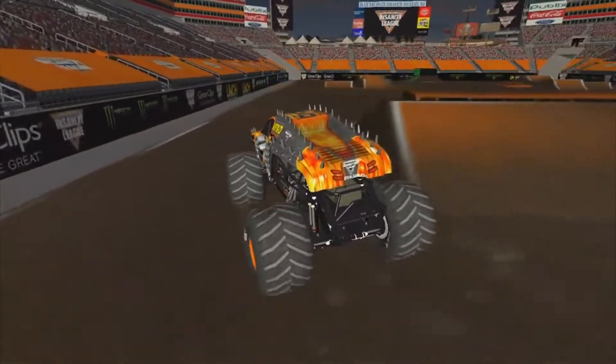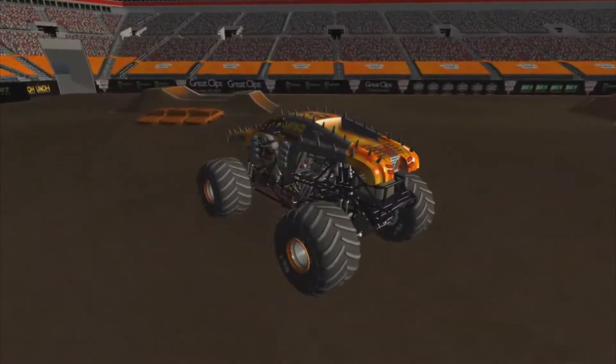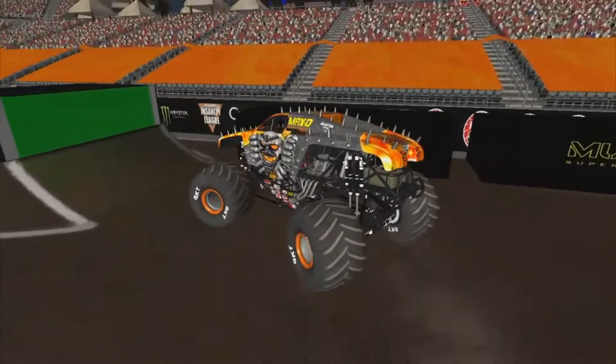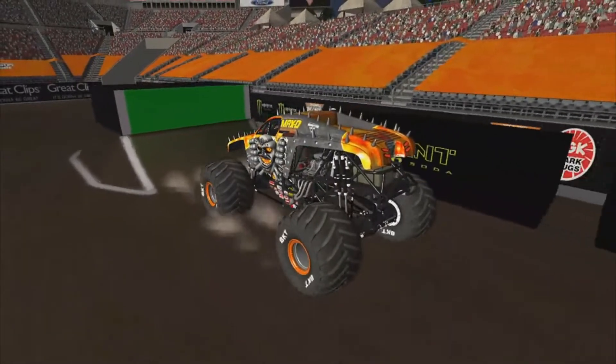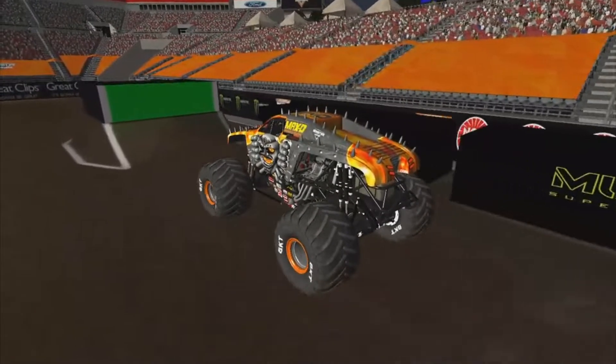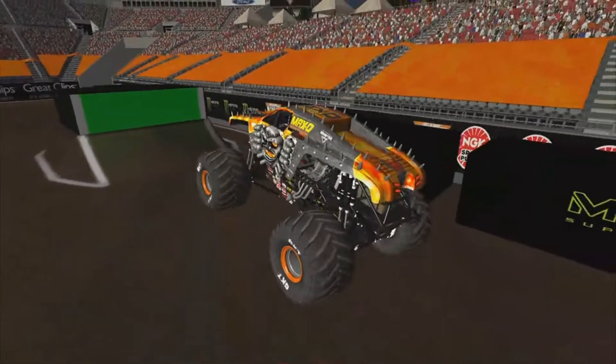Now let's see — Max Destruction, Max D. Going for the cars sideways right here. Hit the side of them, looks like lining up for the backflip wall. Didn't need to back up right there — could have gone for it straight on. And going for the backflip — and a flat land too.